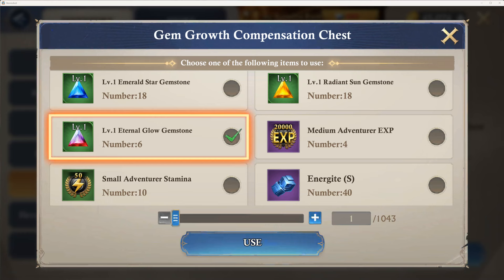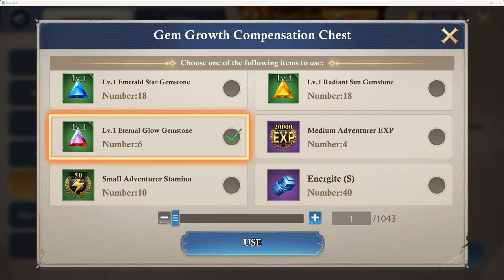1,100 divided by six — is that going to be 200? 180? Go 183. Confirm Eternal Glow. So we'll get close — we'll see what we got here. We may have to come back and redeem one more of those chests.